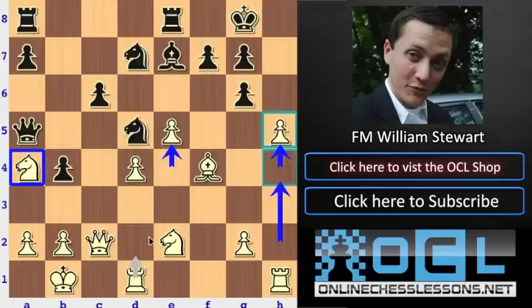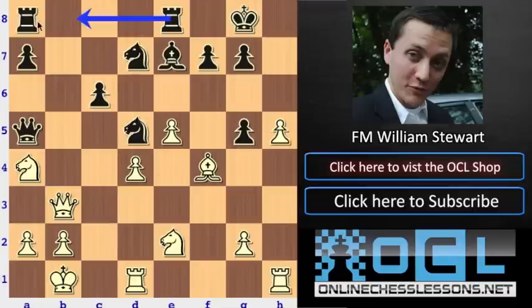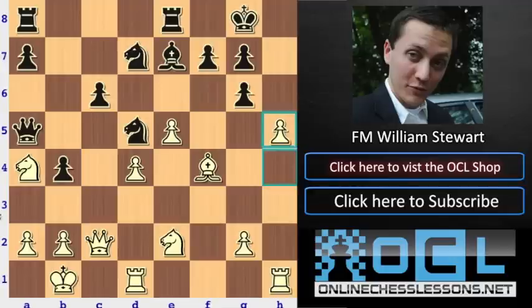Maybe white is going to play rook d3 and lift the rook, or maybe even rook to h3. Something I think would have been interesting here after h5 — I wanted to say b3. If you take, then black is at least getting a square. And if you take with the queen, you can even take here or h5 or g5. You get the open b file. I think the b3 move would have been a good intermediate move here.